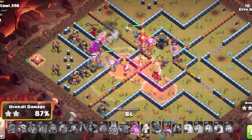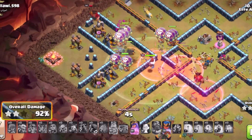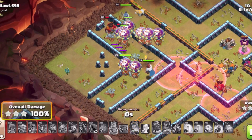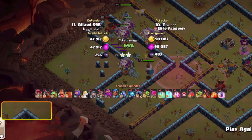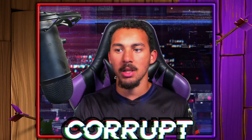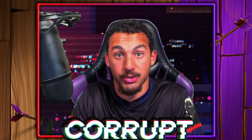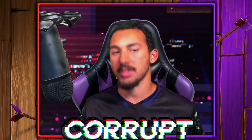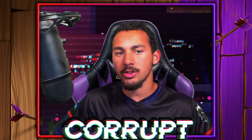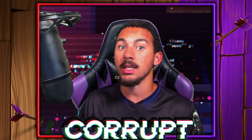Keep in mind as well that I would always heavily recommend bringing in Minions after a certain point so you don't get a time fail. This is an incredibly strong strategy and can get you 3 stars very consistently. Each of these strategies has something a bit unique to them, but I really couldn't make this video without Super Bowler Smash and Blizzard Lalo. So what other attack strategies are you a fan of at Town Hall 14, and what other strategies would you like to see me cover in future videos?